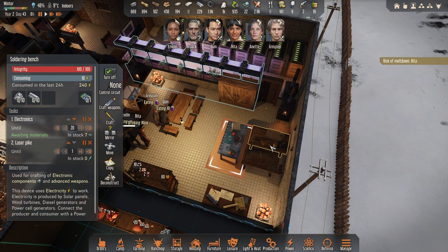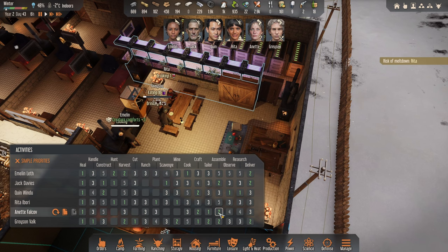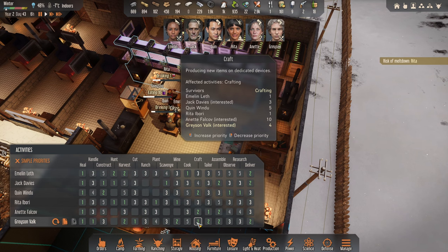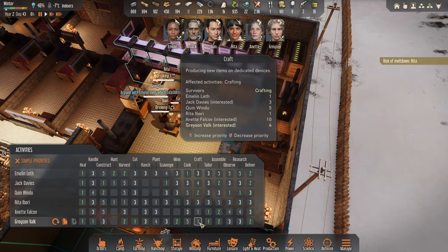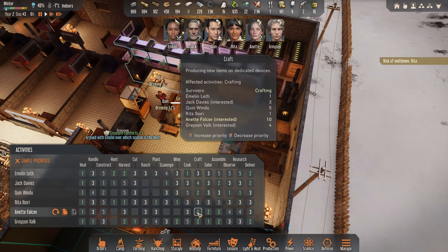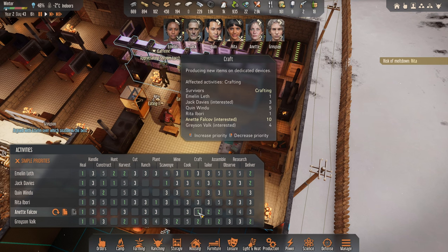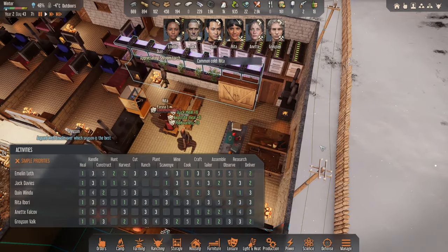We've got a decent amount of electronic components, so I'm wondering if I should maybe... they're both on assembly two. I need somebody crafting or tailoring on number one, and somebody working on crafting as well, so maybe we'll switch them around for a change. Annette is much faster at crafting, so let's get that going. Disease — common cold — poor Rita.